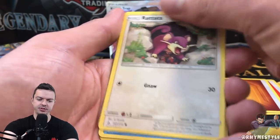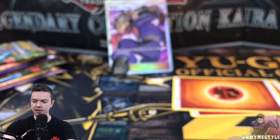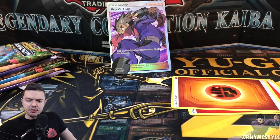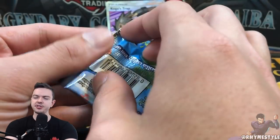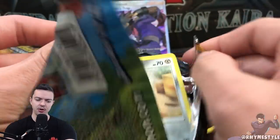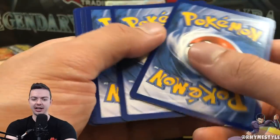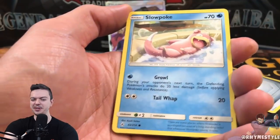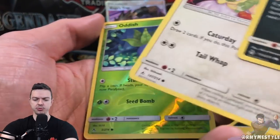Okay, what we got — Rattata, Goldeen, Venonath, and Stunfisk. This is how I feel right now. I'm still recovering from yesterday's opening, which for you guys will be a couple days ago. I did a vintage essentially Neo-to-Base Set Yu-Gi-Oh opening and pulled nothing out of 17 packs. I am still really hurt. It looks like I got attacked by the wade monster — everything in there was wade. So yeah, I'm still not really into opening packs right now.